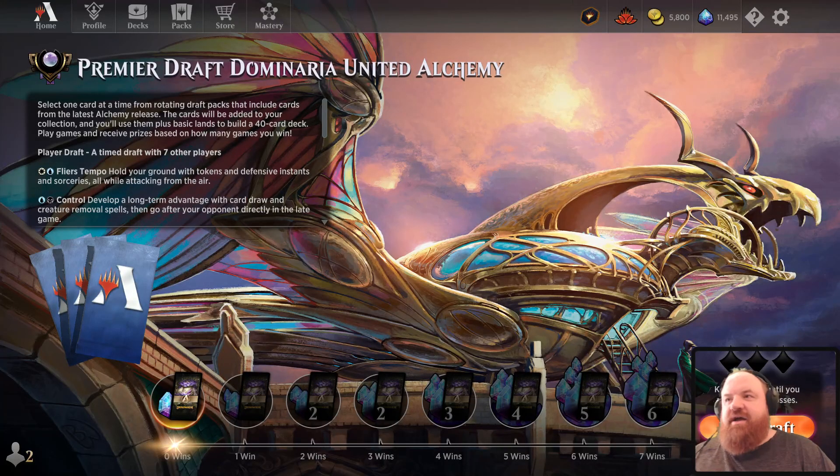All right, another day, another dollar, another Premiere Draft — Dominaria United Alchemy. This is the new Alchemy set, and I imagine a lot of people get stressed over it because there are a lot of interesting new cards. I'm here to convince you that just because they exist in the set doesn't make the format any different than it was. The removal is slightly more, a lot better. There are a few OP cards in the set that can be a little daunting, but Alchemy didn't really negate this format too much.